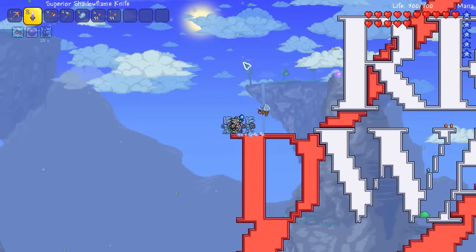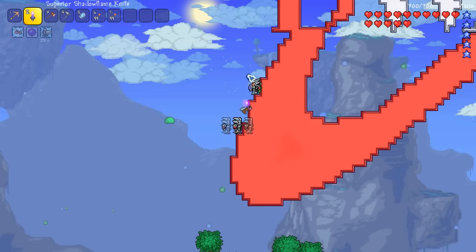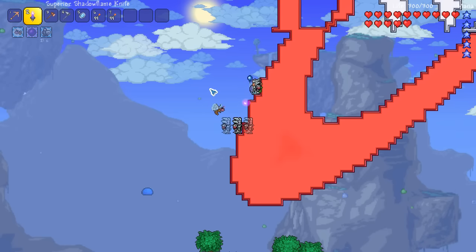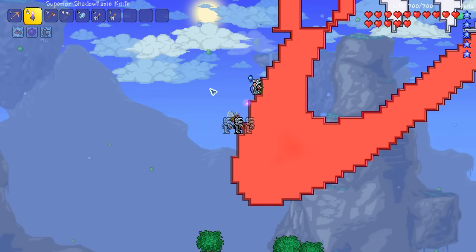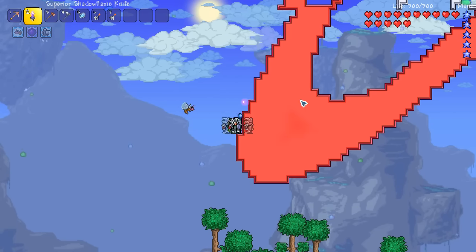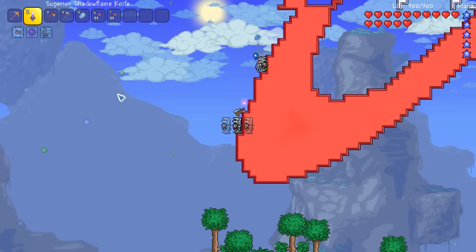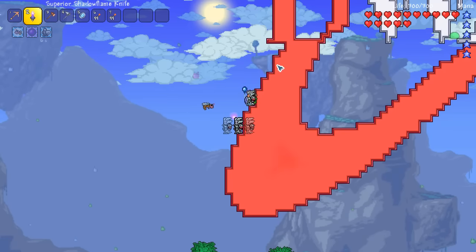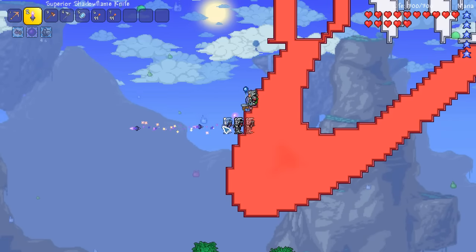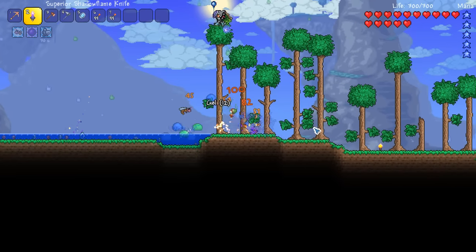Well, in today's episode, guys, I think we're taking down the Twins. We took down the Destroyer, and then I think it's time for the Twins. It's been a long time since we filmed, hasn't it? You've been away in LA for just under two weeks. Do we change weapons now? I think we need to get new weapons. Did we beat the Destroyer? I think we did. I've got the Shadow Flame Bow on me and also a Demon Scythe, but I don't think the Demon Scythe is something we're having.